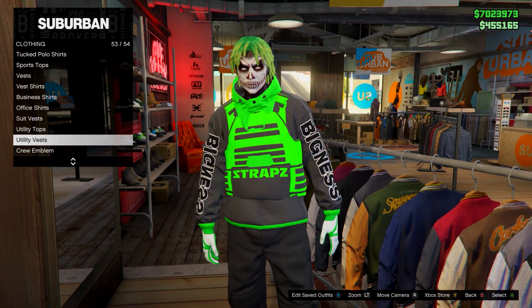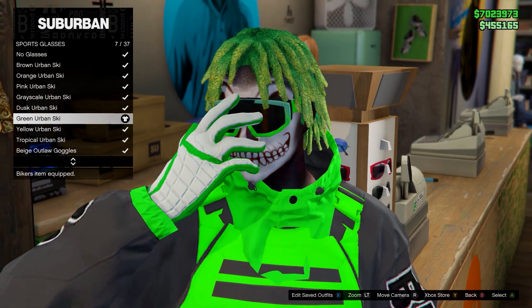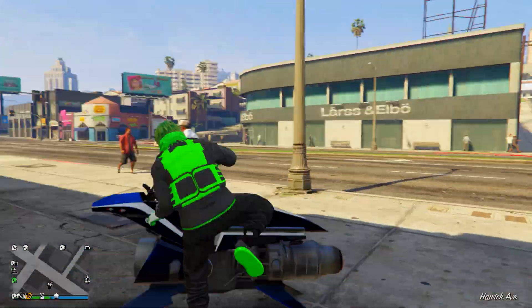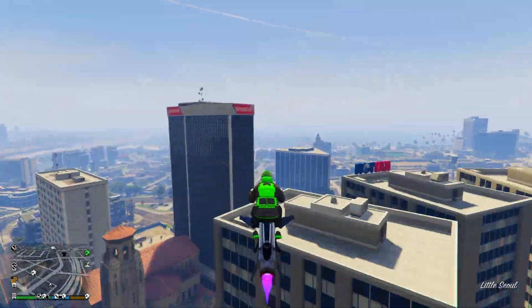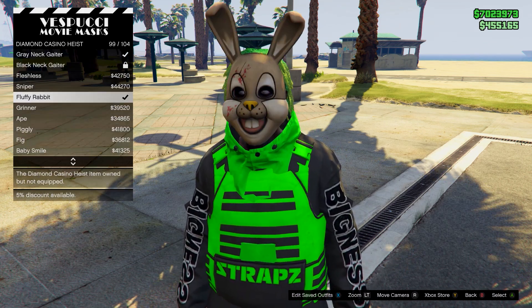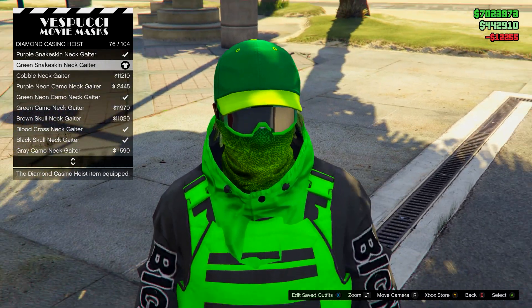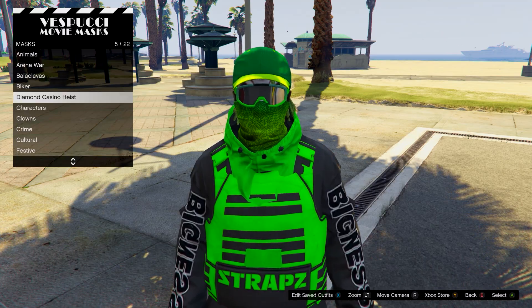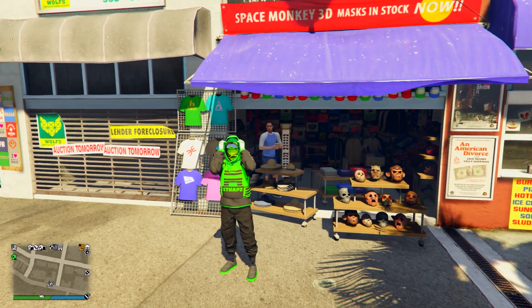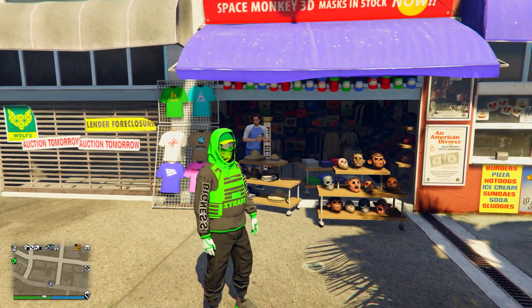From here go to the glasses section. Go onto sports glasses and go down to the green urban skis — equip those. Then head to the mask store just over by the beach. Once you're there, go on the mask menu, go onto diamond casino heist and head up to number 76 — it should be the green snake skin neck gator. Make sure you have it equipped, then back out, open up your interaction menu and set your hood up on style. I'll rate this a solid 8 or maybe 9 out of 10 — I think it's quite nice. Let me know what you think down below.